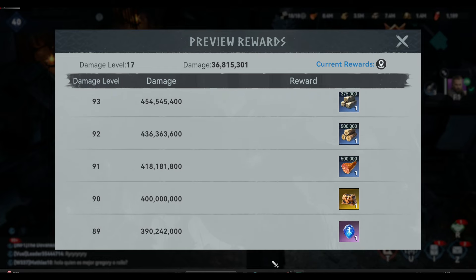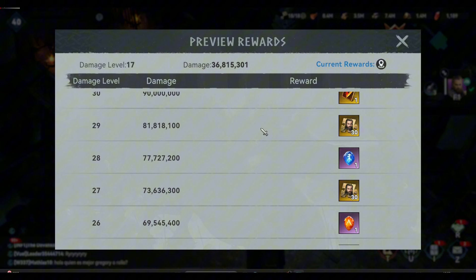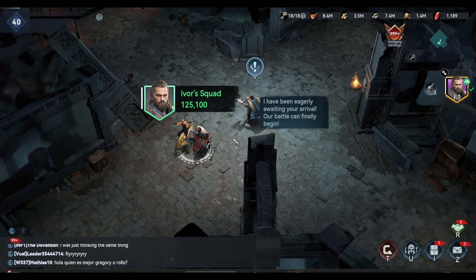This will require us to deal 81 million damage to Rollo. My plan here is to use my archer commander to deal more damage to Rollo, and after that I will use the pikemen commander. You have to use your strongest hero here. How do we check who are the strongest heroes we have? Let us go to our hero list.